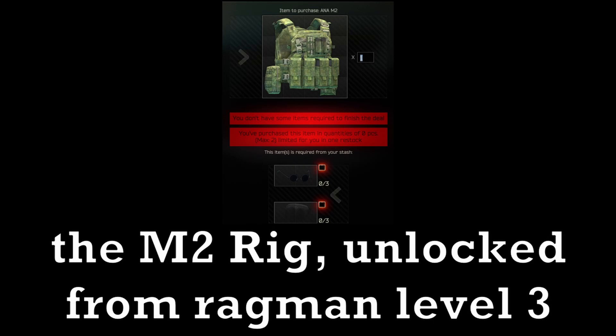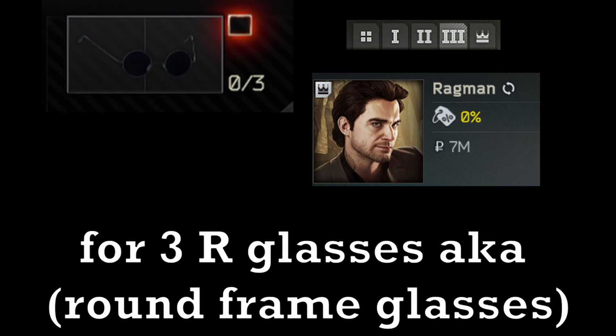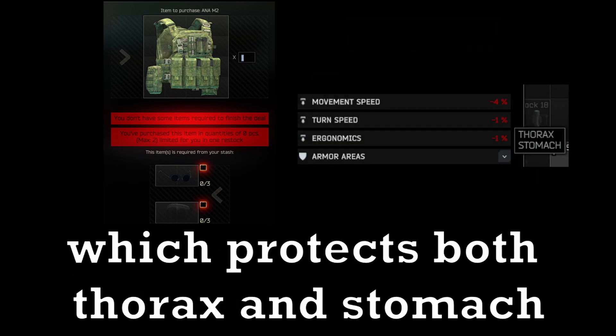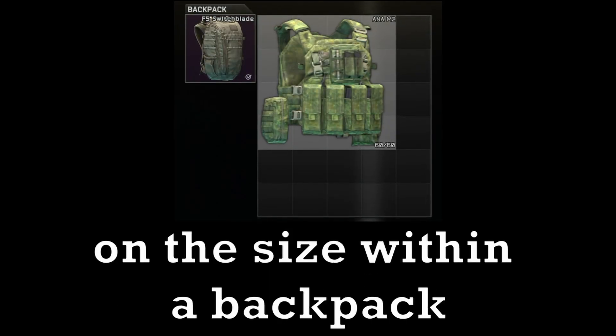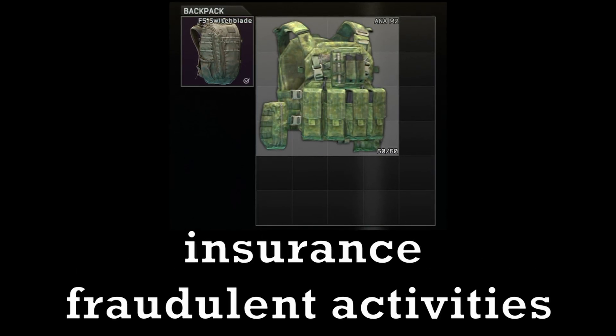The next barter is a class 4 rig featured in my previous video: the M2 rig. Unlocked from Ragman Level 3, which is quite high, but 100% worth it. For 3 round frame glasses and 3 Colpac face shields, you can get yourself a large class 4 rig that protects both thorax and stomach. The large emphasis is on its size within a backpack — the rig usually doesn't get taken, which is perfect for insurance fraud. Now for the last barter, one of my personal favourites: the RSAS, considerably the best gun in Tarkov as of patch 0.13.03, unlocked at Peacekeeper loyalty level 3 for 16 total Bear and USEC tags of level 15 or above — 8 Bear and 8 USEC each.